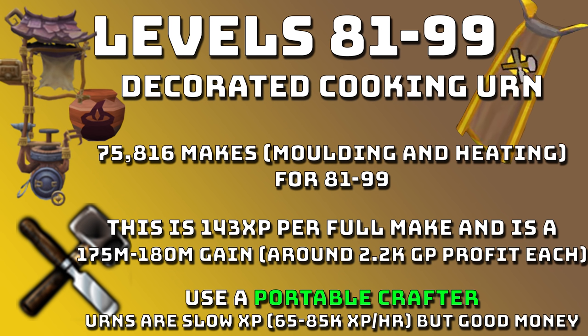Finally, from levels 81 to 99 you're going to want to do Decorated Cooking Urns. You'll need to make 75,816 of these urns. It will take around 110 hours of constantly making cooking urns to get from 81 to 99. But you're also going to make nearly 200 mil in this time — around 1.5 to 1.8 mil per hour, which is just great. It's 143 XP per full make and 2.2k GP profit each. Use a portable crafter for the 10% XP buff and 10% chance to save soft clay. These are around 65 to 85k XP an hour. Personally I've done urns as a mixture — do urns to make extra money, then use that money on D-hide shields for fast XP. It gives a good balance of slow money-making XP and fast XP.